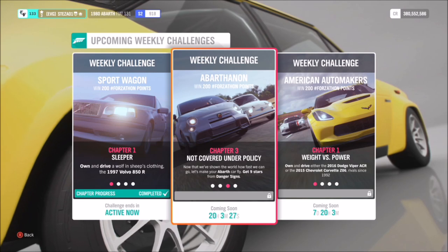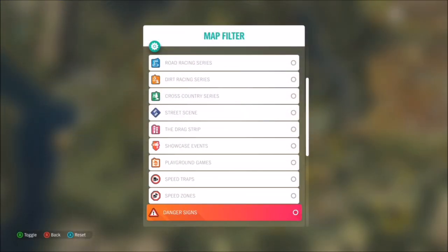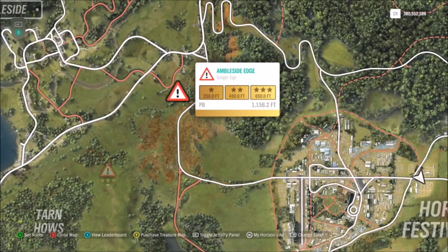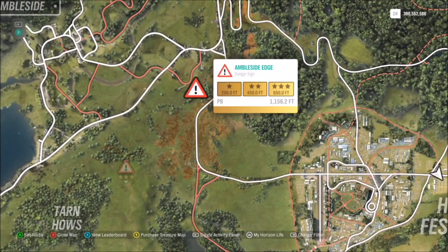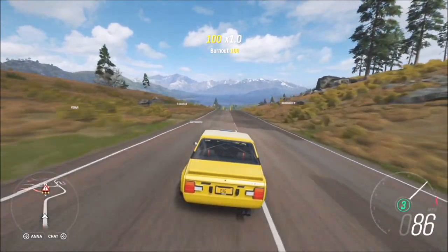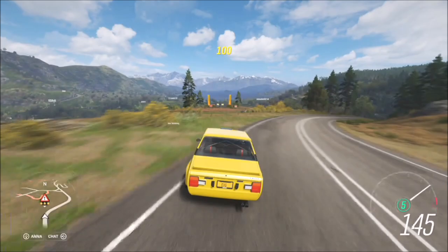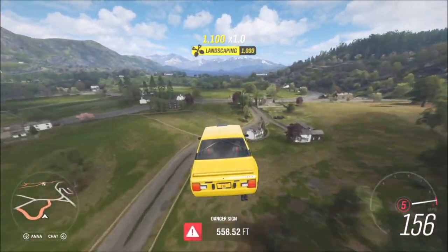The second challenge just wants you to get nine stars from a danger sign. You want to pick a danger sign where you can easily achieve three stars, then you'll only need three runs. I ended up using the Ambleside Edge — three stars on here is only 650 feet, and if you've got a tuned Abarth you won't need a massive run up. As long as you're hitting well over about 135 miles an hour you should be able to get over 650 feet, no problems whatsoever.